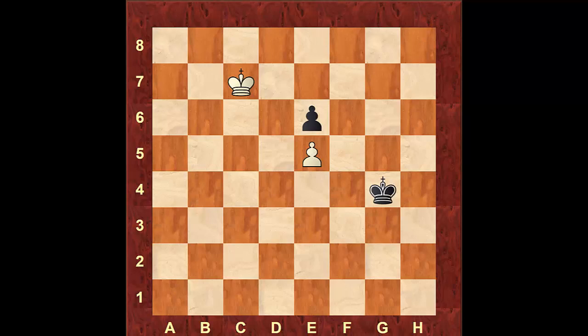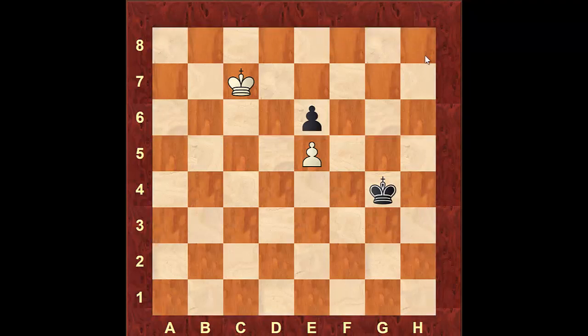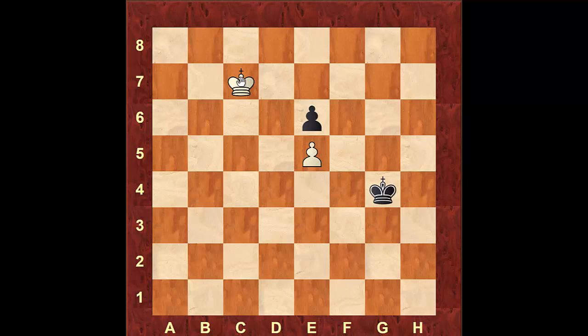In this first position, both kings are in each other's side of the board going after the opponent's pawn. The rule is: whichever king is able to attack the enemy pawn first on the squares that are not mined. For white, those would be the squares d7, e7, and f7, and for black the squares f4, e4, and d4 — whichever king reaches those first will be able to capture the enemy's pawn. Here, if it's white to move, white will be able to reach the critical square d7 first, and therefore he should be able to win black's pawn.